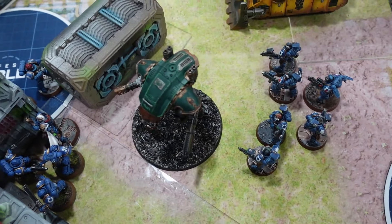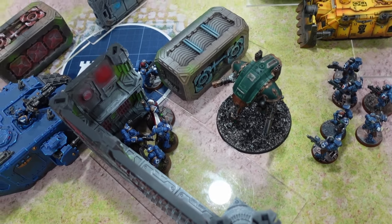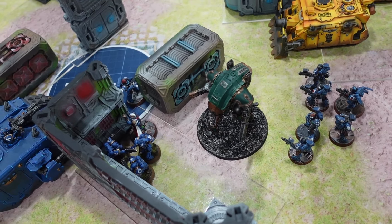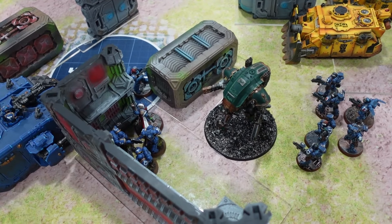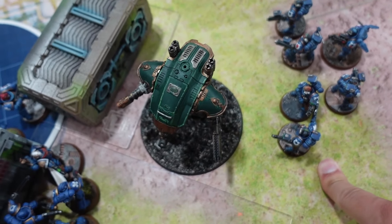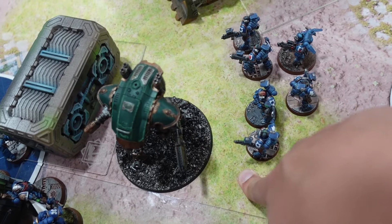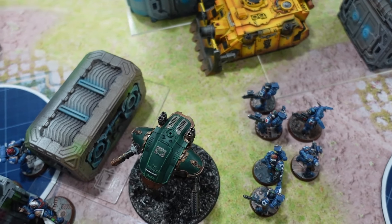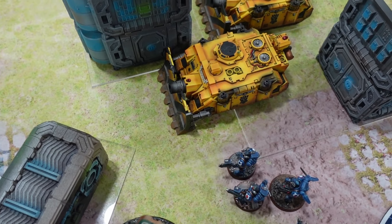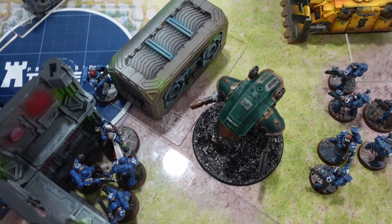The haywire mine does D3 mortal wounds, but against a vehicle it does 2D3 mortal wounds — potential for six mortals. If it's wounded, might be enough to kill it. You're punching with sustained and lethal hits. In this scenario, the captain is more than capable of killing this Carnifex all on his own. He's in Assault Doctrine, so he'll be AP3. The Carnifex only has six-up saves. He'll be re-rolling at least ones to wound with plus one to wound. Chain swords are AP2 wounding on fives, power fists wounding on threes, and the captain in full power — popping Finest Hour — is wounding on twos with devastating wounds. More than enough to kill this target. You could also elect to charge both the Carnifex and the vindicator in a multi-charge and try to kill the vindicator too, but let's play it safe and just kill the Carnifex.